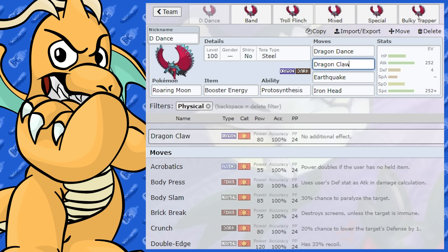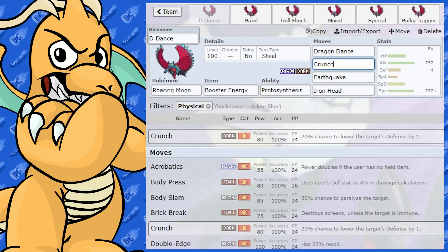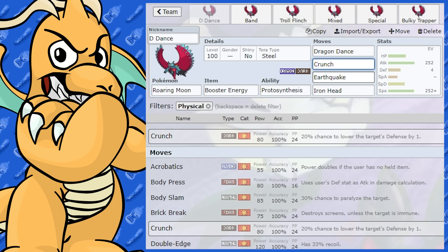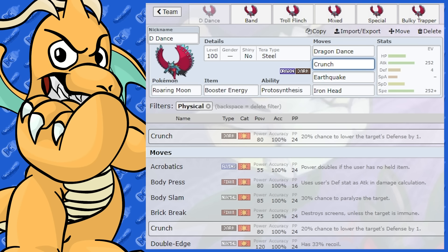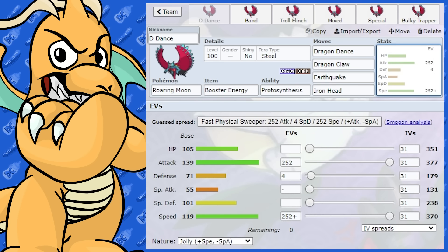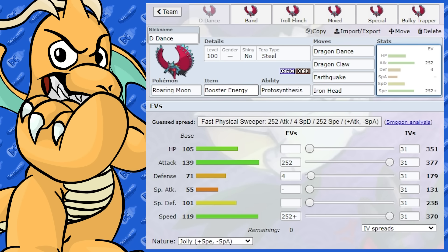You could probably forego Dragon Claw and give it Crunch as well — it sort of depends on what coverage you want, what Pokemon are on your team. Earthquake is very handy for any Steel-type Pokemon, because Steel types like to come into Dragon-type Pokemon. Unless you've got a coverage move, you're usually going to be okay. Either Dragon Claw or Crunch. I can definitely see this set working, as well as the Acrobatics set — it's just nice because you use up Booster Energy straight away, which makes it insanely powerful.